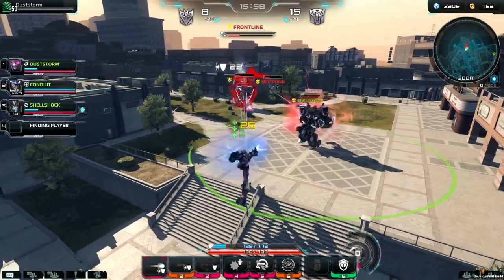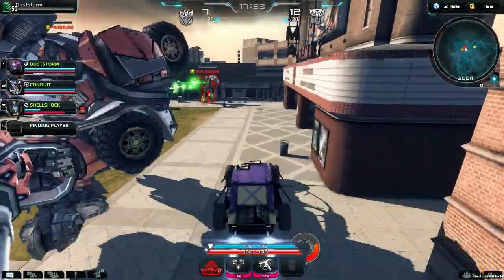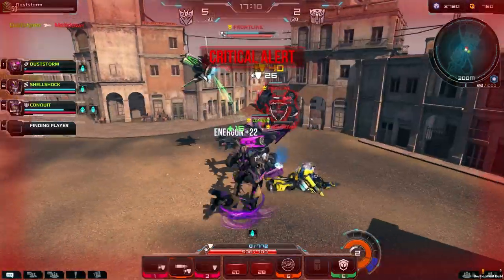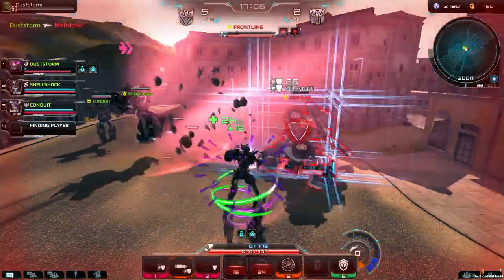Looks can be deceptive, but Dust Storm's exactly what you'd expect from her vehicle form — a hit-and-run con that can get in there quick, lock down the unprepared, and she's got the tools to hurt the enemy from near or far. But watch out, she can't take a lot of damage before heading to the med bay.